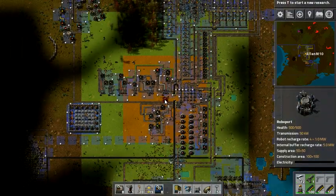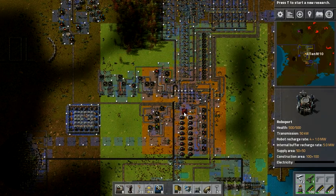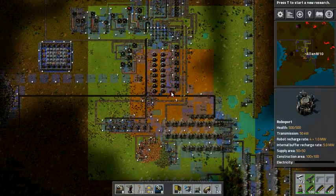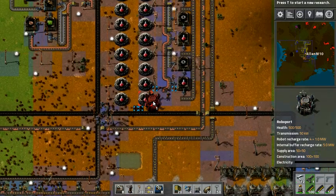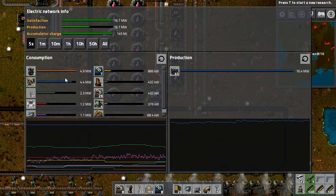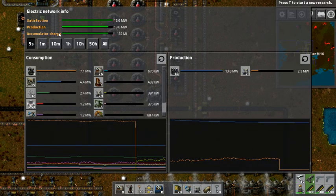Oh my goodness — that's a big square. I'm guessing that's coverage range for stuff? Well, I want the steam engines to be protected, and it looks like there's a pretty good area down here. So I'm going to put the first roboport right there. How much power is that using? Oh no way — it's using more than the radars? The accumulators have started to be used because of this!